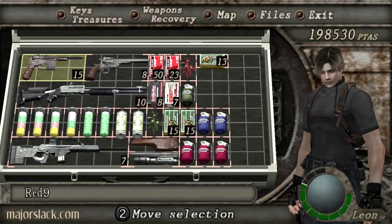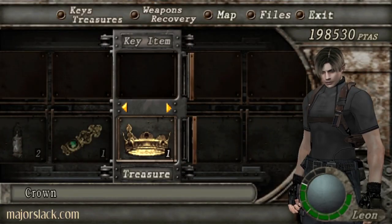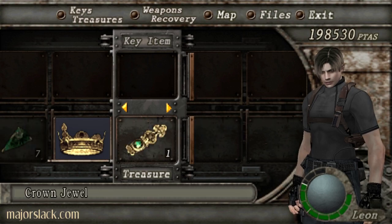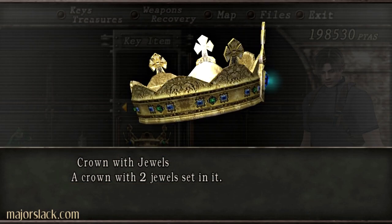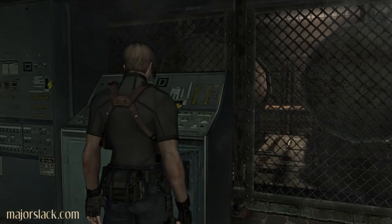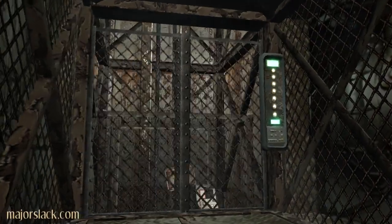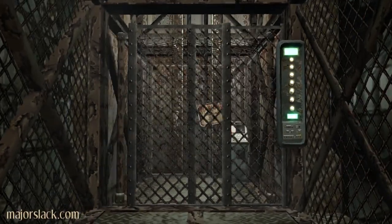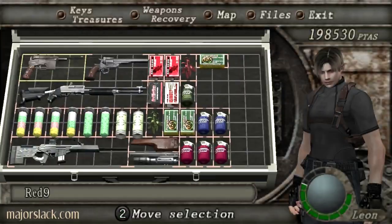And he coughs up the crown jewel. Put that in the crown which you got earlier. Et voila — he's done. Can't believe I did all the key combos. Thumbs up for Slack doing all the key combos.